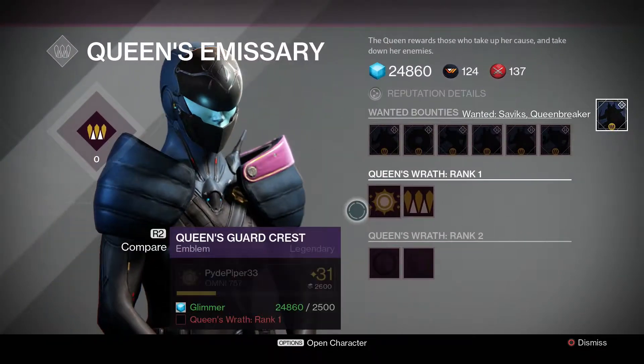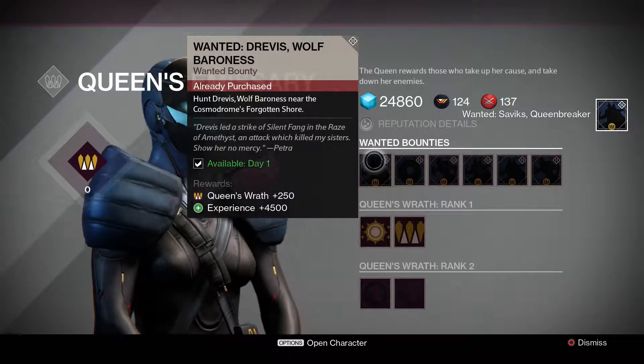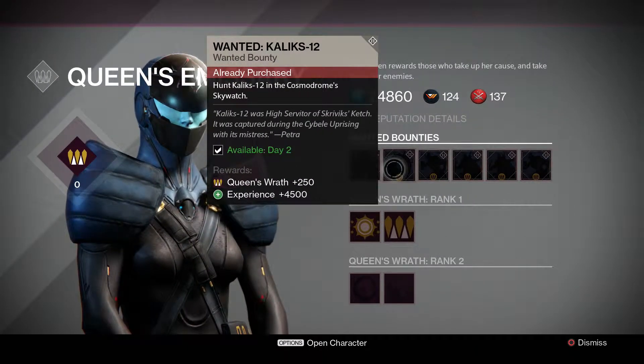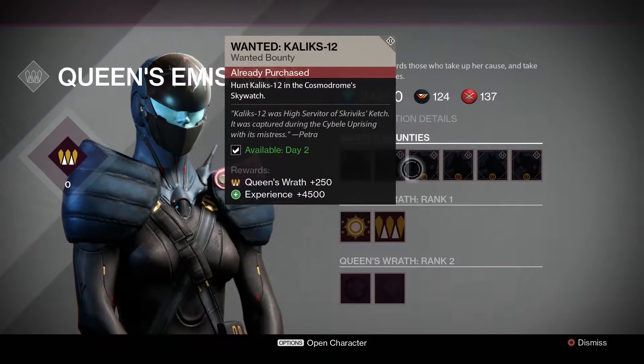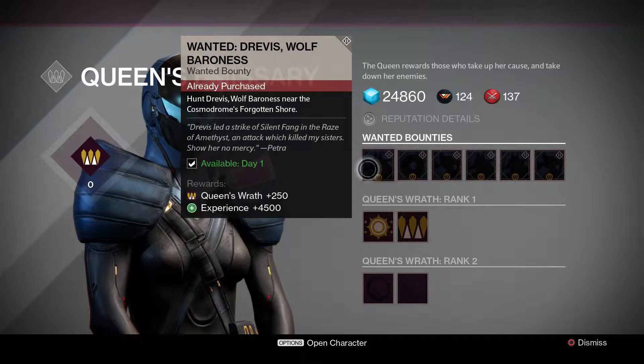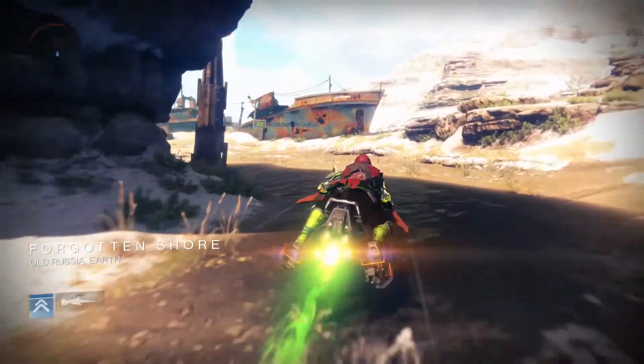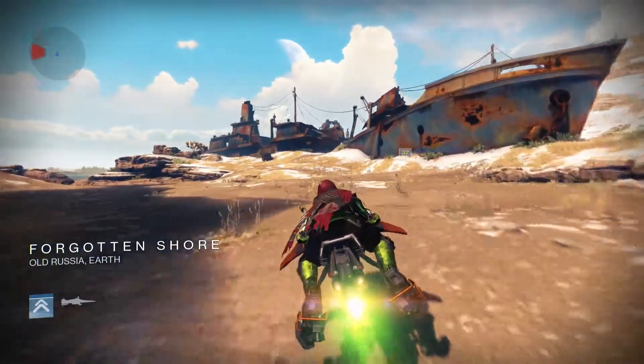"I don't know where they went to ground, but I can point you in the right direction." All right, so the first thing we're gonna do is try and go through and do a couple of these bounties we just picked up. Essentially we're just going to be taking out some of the fallen — heading to the Forgotten Shore to see what's going on there.